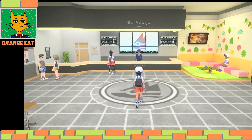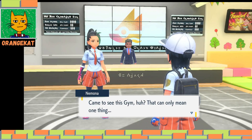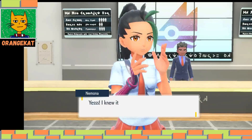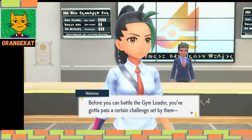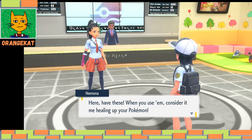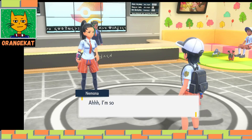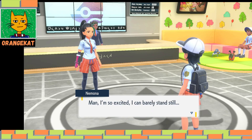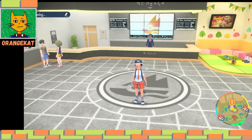Most of the Pokemon world buildings you cannot enter. Nemona shows up - she came to see the gym and knows you're taking on the Pokemon League. She gives you super potions that restore 50 HP, saying she's glad you're aiming to be a champion too. That's your rival.